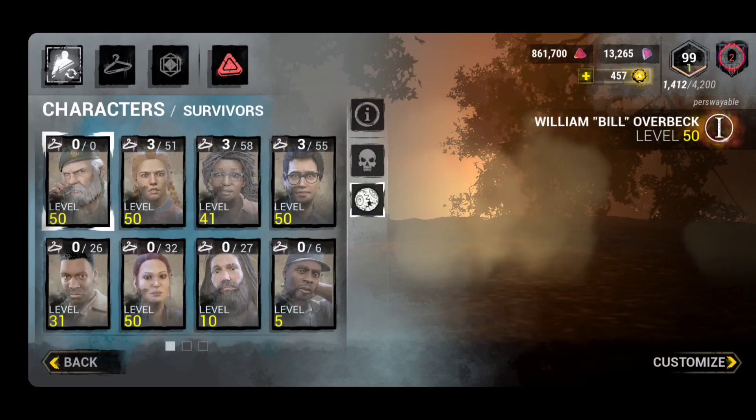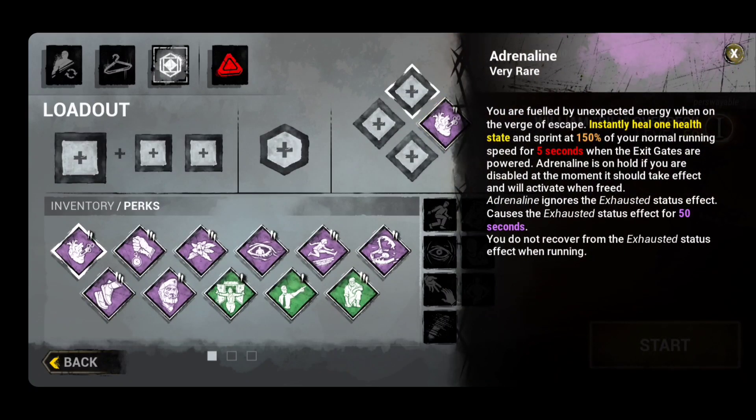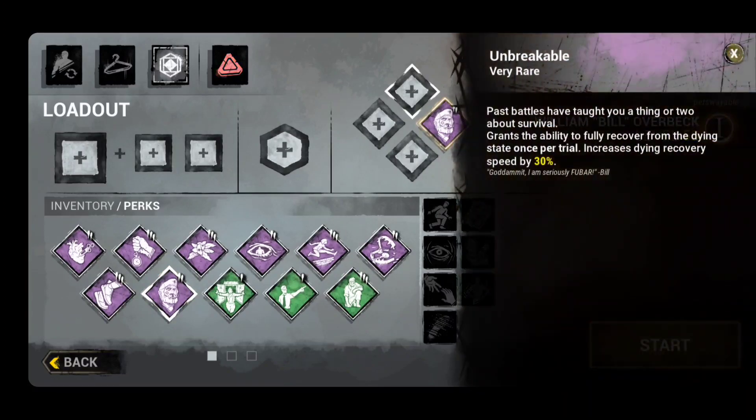There are other options you can choose. You can choose Adrenaline, but I made a YouTube video about why you should not use this perk in solo queue right now on mobile. I have a video of me kiting for 11 minutes and we still lost the match, so Adrenaline is not good right now in solo queue. It's excellent in a survivor group with friends — absolutely excellent — but I just don't use it. I like to play solo queue a lot, especially when I'm on live feed.